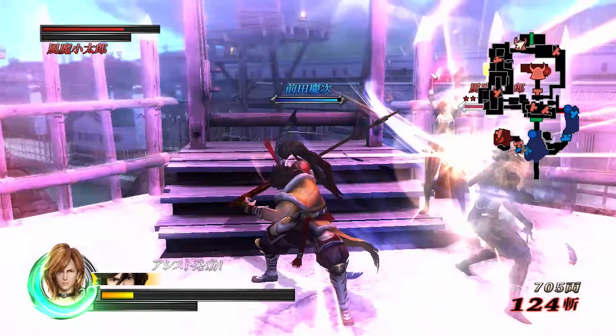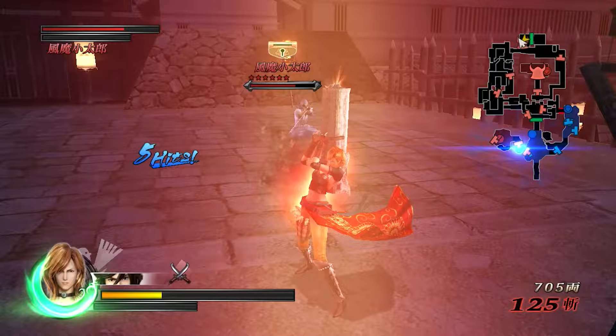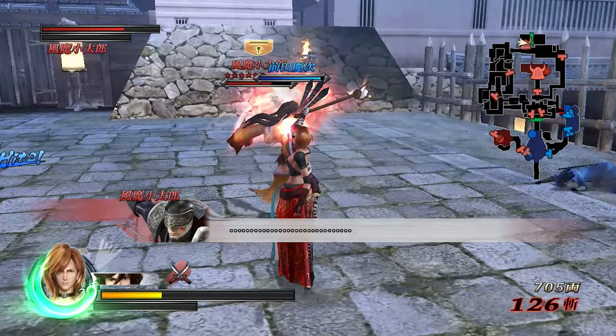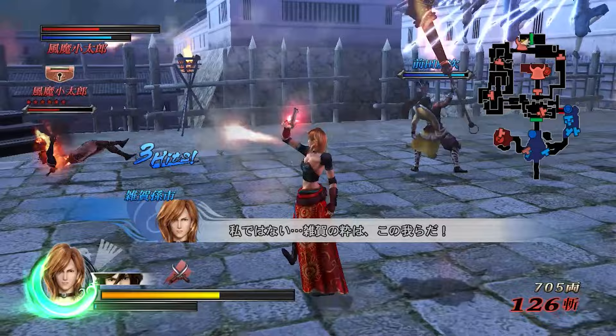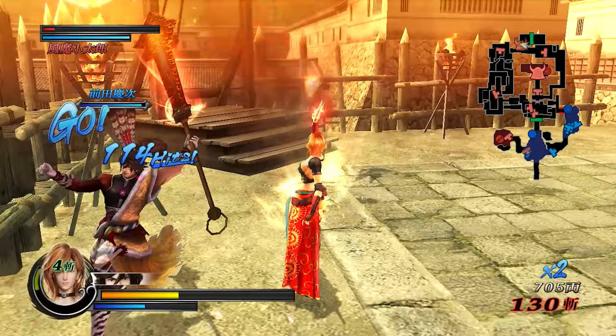Basara techniques can clash and you can go into the sword jewel thing - it makes the sounds for it at least. I found out the other day that even though he's like a joke character, you can actually do the sword clash thing with Kanetsugu. It's ridiculously easy to beat him in it even on hard, but I never knew you could do that.